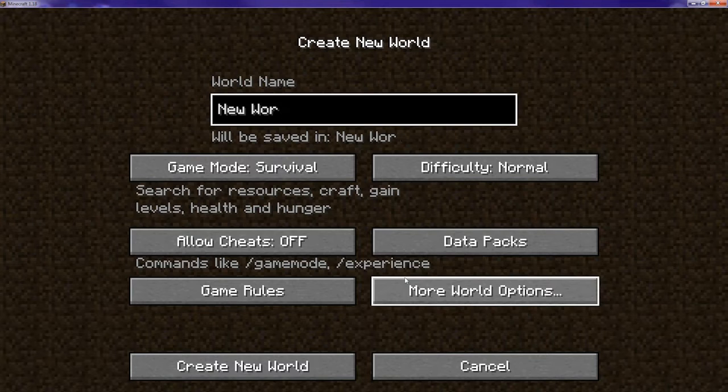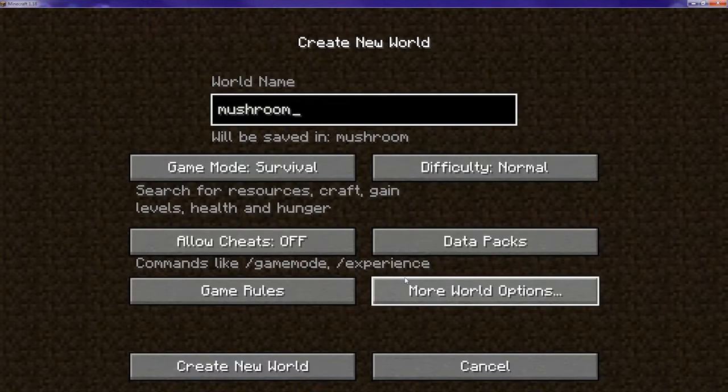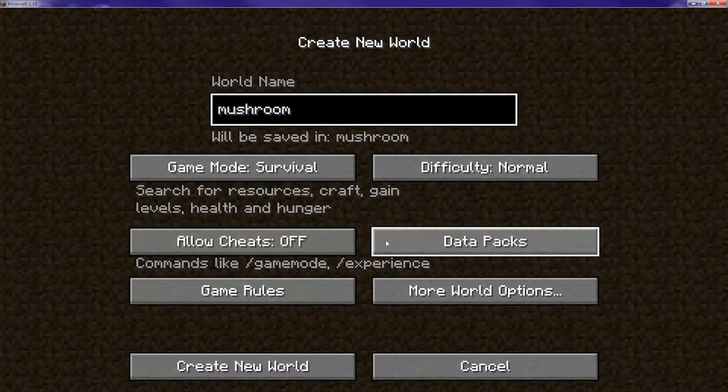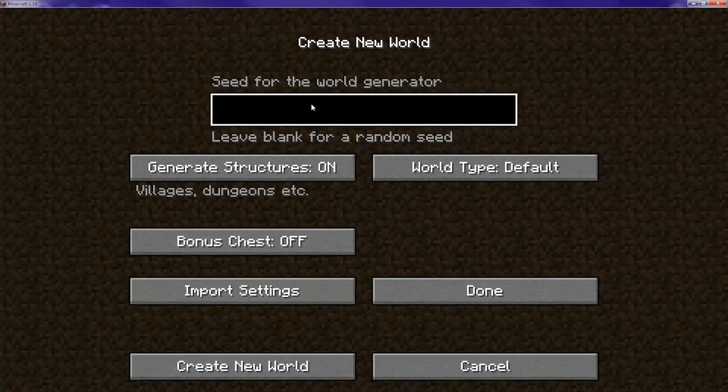I'm just going to name this world 'mushroom', go creative, and open more world options. This is going to sound weird, but you are going to need to type 32 nines.